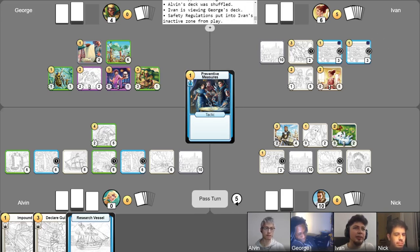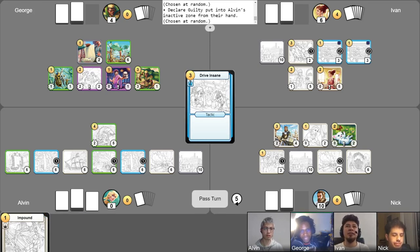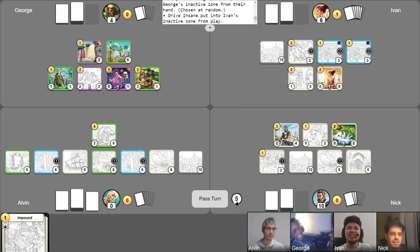This is gone, by the way. I'm going to get rid of this Desire to Live. And remember, George, what I was telling you about not being too confident about the cards in your hand. So I'm going to be playing a Driving Scene — each opponent discards two cards at random. I got rid of Ava — let's go! That's the card I was actually looking for in your deck, George. Declare Guilty — that's a good one to get rid of. I also got rid of your Ava, Nick. This is the best. Okay, I don't care if I win — you just have to lose now. I'm actually pretty upset that I lost my Declare Guilty.